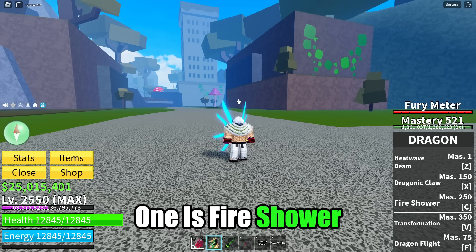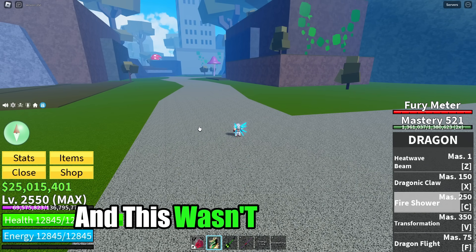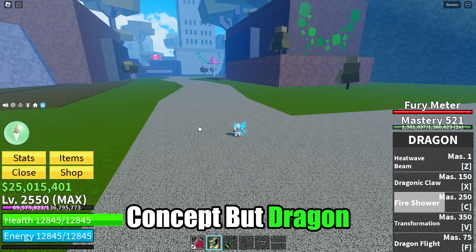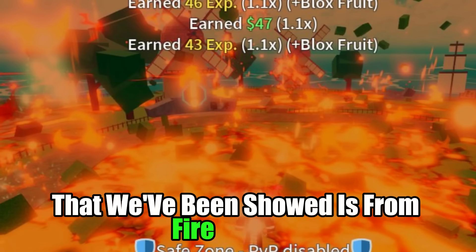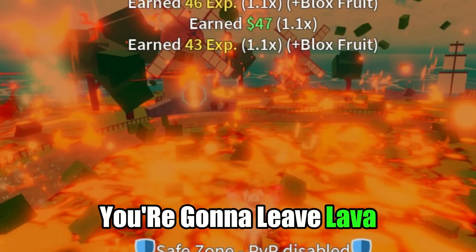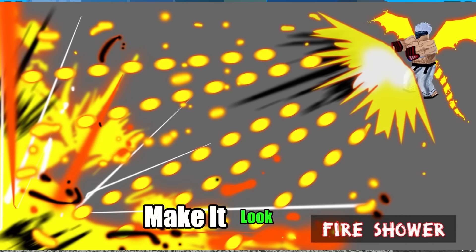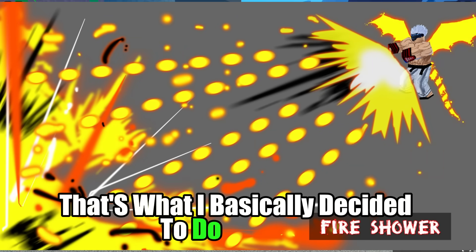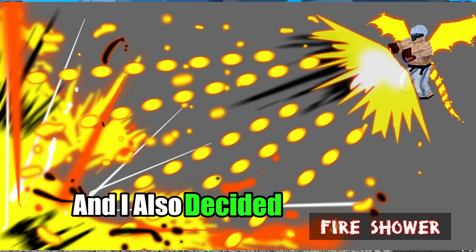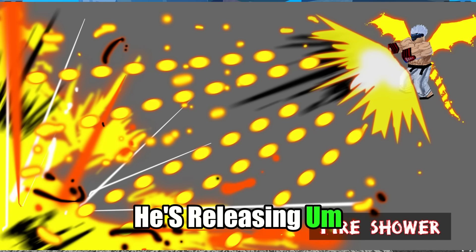The next one is Fire Shower. The number one change I decided to make with Fire Shower is just to make it release a lot more fire. Dragon's Fire Shower move will have lava effects — I feel like this is from the sneak peek. If you use Fire Shower, you're going to leave lava burning effects on the ground that might do burning damage to your enemies as well, and it just looks very awesome. With my concept, I made it look like it's actually a shower — like it's actually raining fire. I also made it look like he's doing a Kamehameha, except instead of releasing a beam, he's releasing Fire Shower.